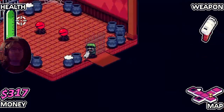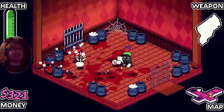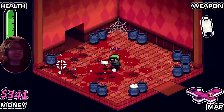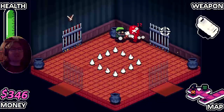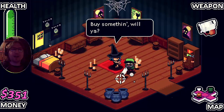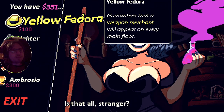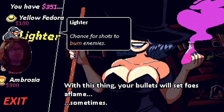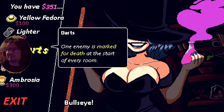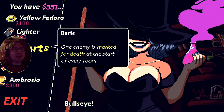I'm not gonna shoot every single box on the floor - it's a waste of time in most instances. We found a shop! Buy something will you - hello stranger. I have 351 dollars. This guarantees the web merchant will appear on every floor. There's a chance to fire shots to burn enemies. One enemy is marked with death at the start of every room - that sounds really really good.